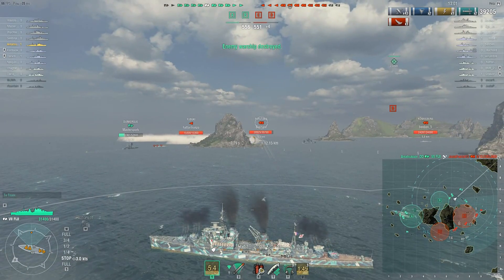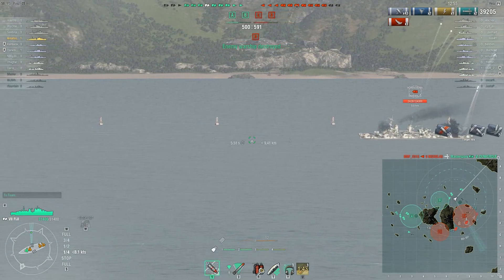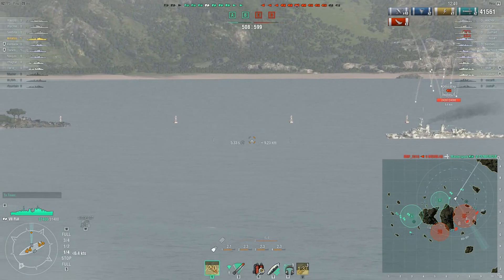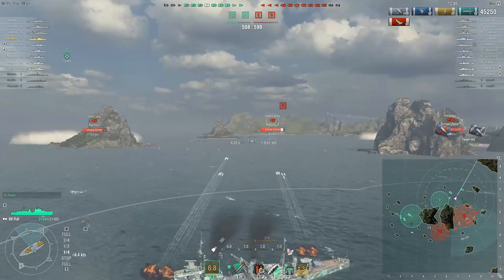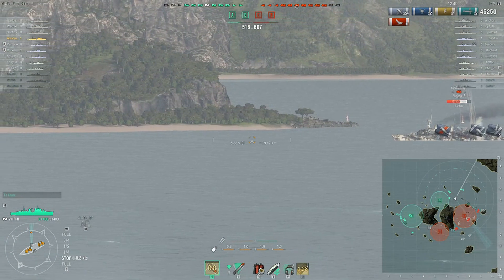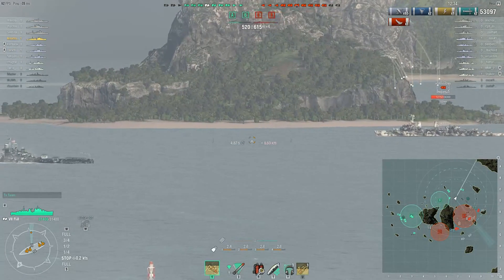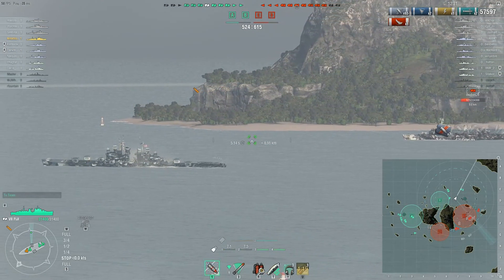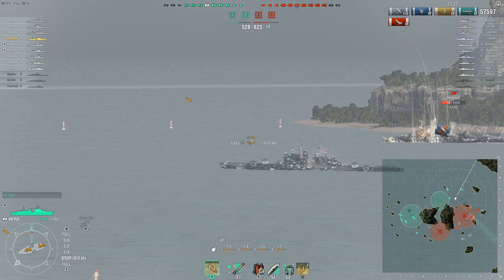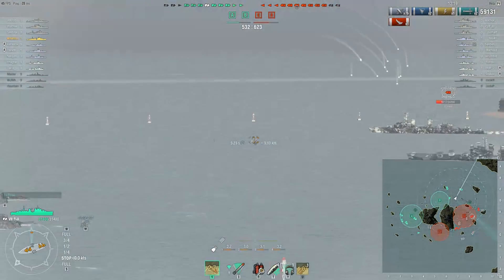You cannot hurt someone in smoke, and this isn't quite a fair fight — Cleveland vs Fiji. But as a cruiser, never show your broadside. Against the Nürnberg we did 3,700 damage one salvo, and almost 8,000 damage another salvo because Königsberg and Nürnberg are made of paper. Königsberg does have better armor than Royal Navy cruisers, but they don't have that many guns either.